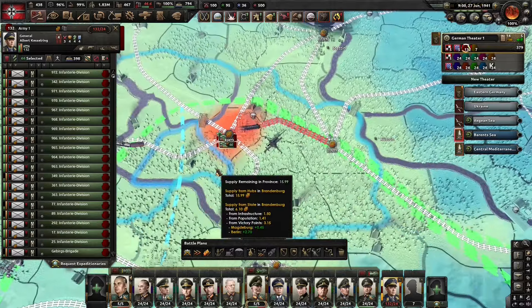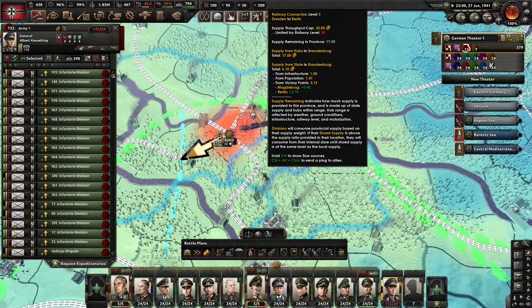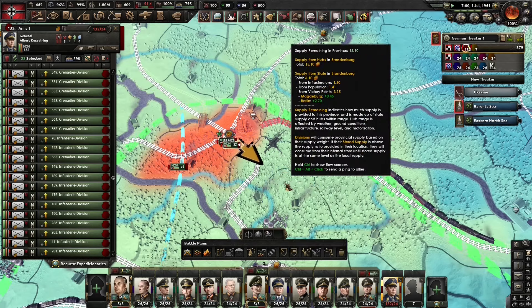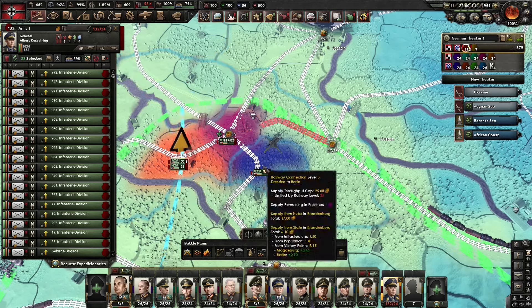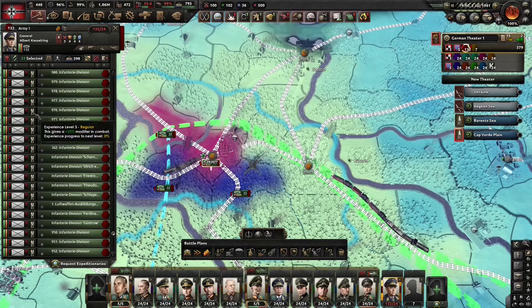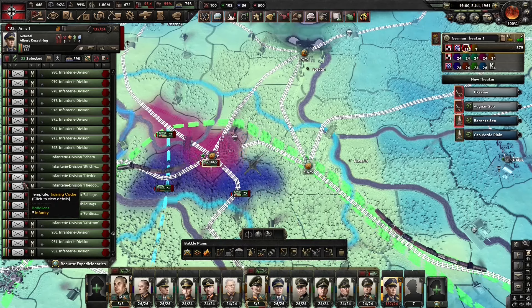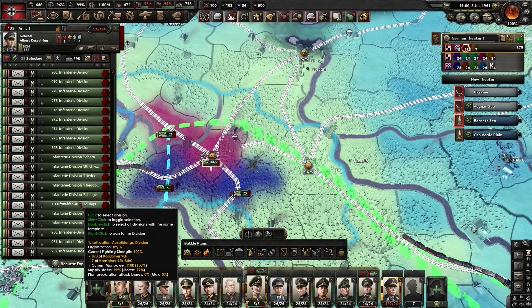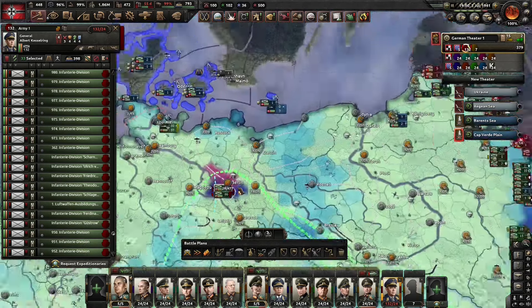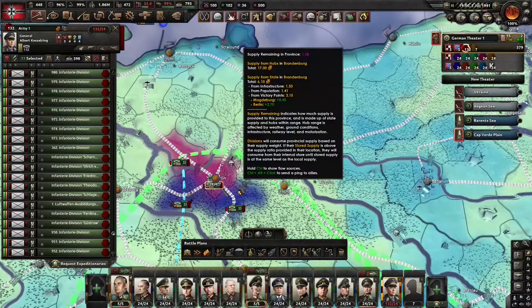If I take this stack of divisions and move it over there, and take this stack and move them here, and this stack over here — once I move those divisions to other tiles you will notice my bad supply status has been cured. Nothing has changed with my hubs, my trains or trucks, generals, supply companies, army spirits, or anything. Just moving divisions to other tiles solved my supply bottleneck in Berlin.